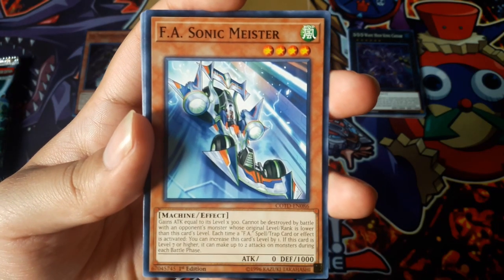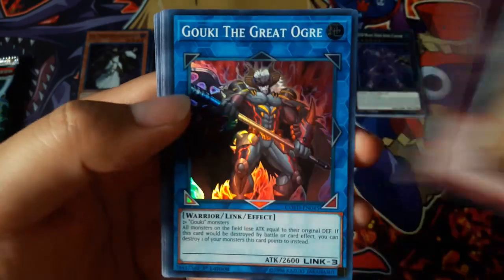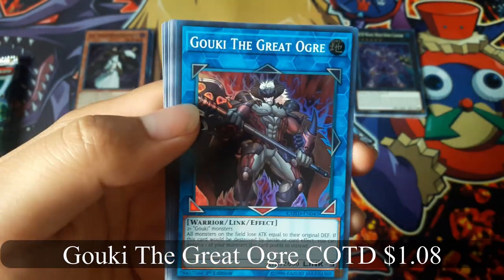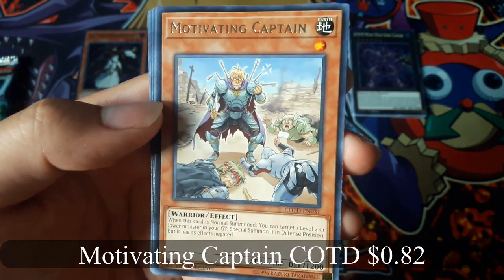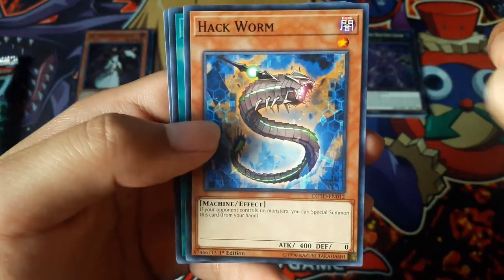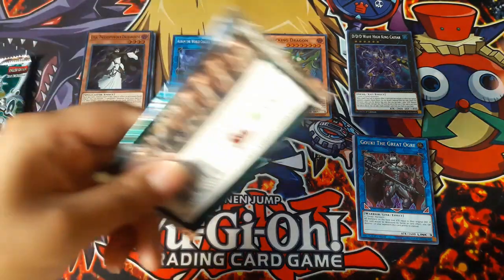F.A. Sonic Maester. Gogi the Great Org for a Super Rare — that's pretty cool — and Motivating Captain for a Rare.